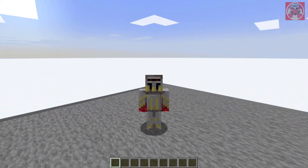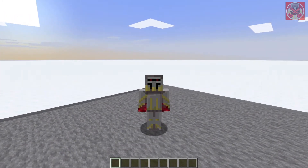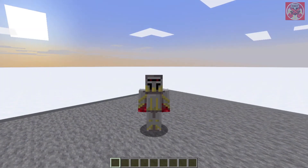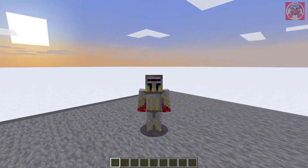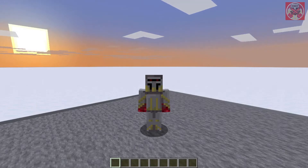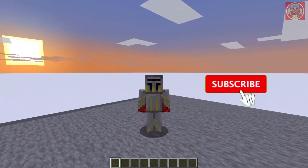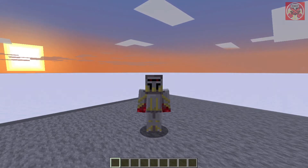Hey, what's going on everyone, it's your boy Redstone9x here and welcome back to another command block tutorial video. Today I'm going to be showing you guys how to do remote creeper bomb commands in Minecraft. These commands will allow you to give a special item that summons remote creeper bombs, and also a special item that allows you to ignite creepers instantly without the need for flint and steel. Make sure you hit that like button, subscribe, and turn on those notifications so you don't miss another video.